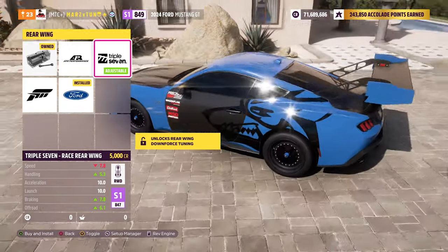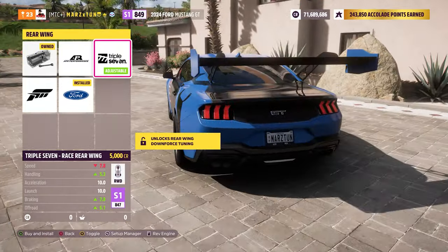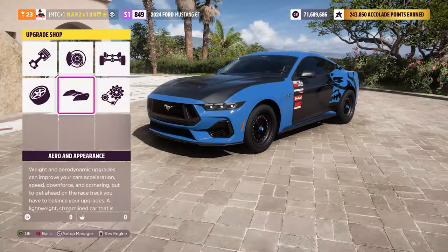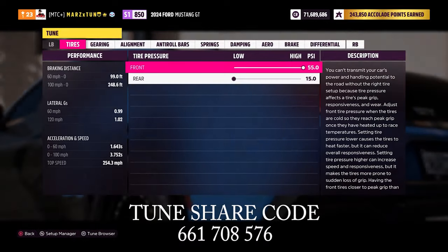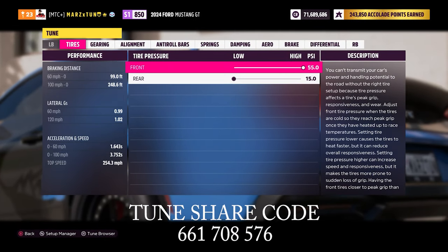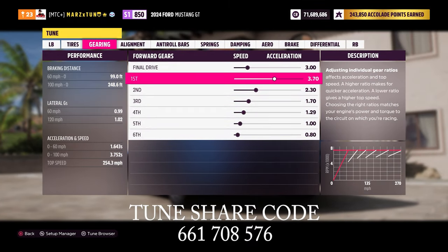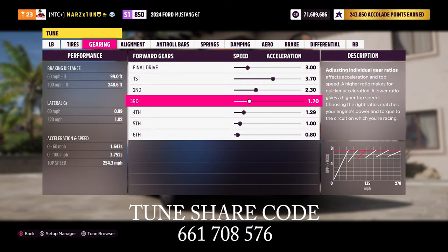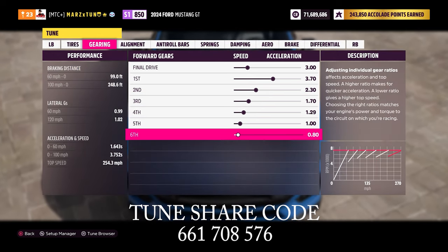This is that massive, crazy wing that comes on that special edition Ford — looks insane. But yeah, that's the new big wing trend. Let's go right to the tune. We got 55 in the front on tire pressure, 15 in the rear. Then we got 3 on that final drive, 370, 230, 170, 129, 1, and 0.80.